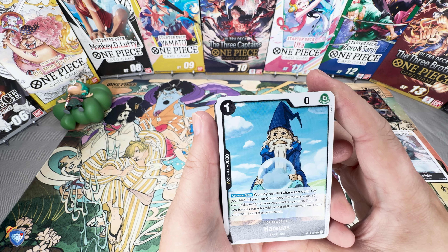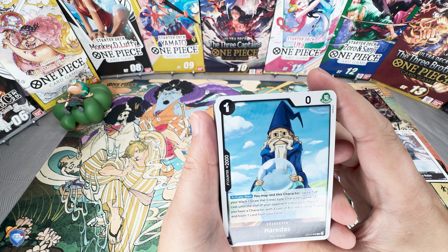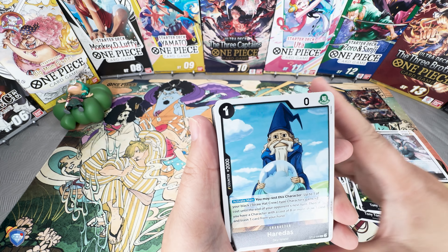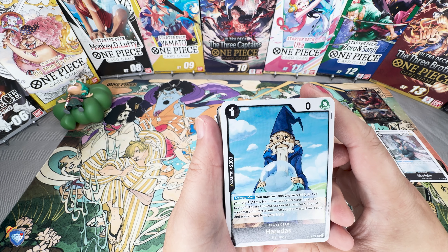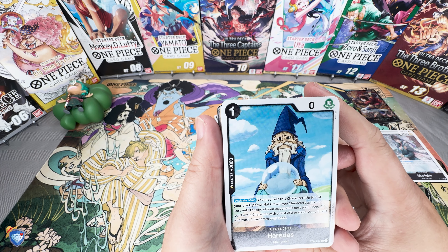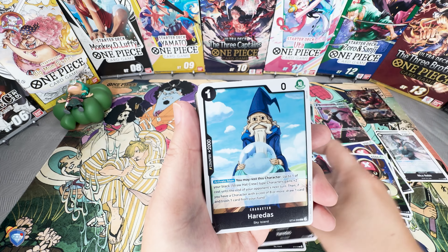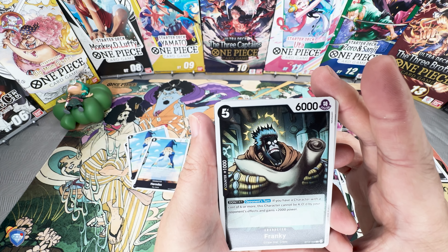Next up is a one cost, zero attack, 2K counter — Heritage. Activate Main: you may rest this character; up to one of your black Straw Hat crew type characters gains two costs until the end of your opponent's turn. Then, if you have a character that costs eight or more, draw one card and trash one. Most likely used as a 2K counter, but it has some fun effects to cycle your hand. This is probably going to be a staple in a full power deck — pretty strong indeed. You get a full play set of that.